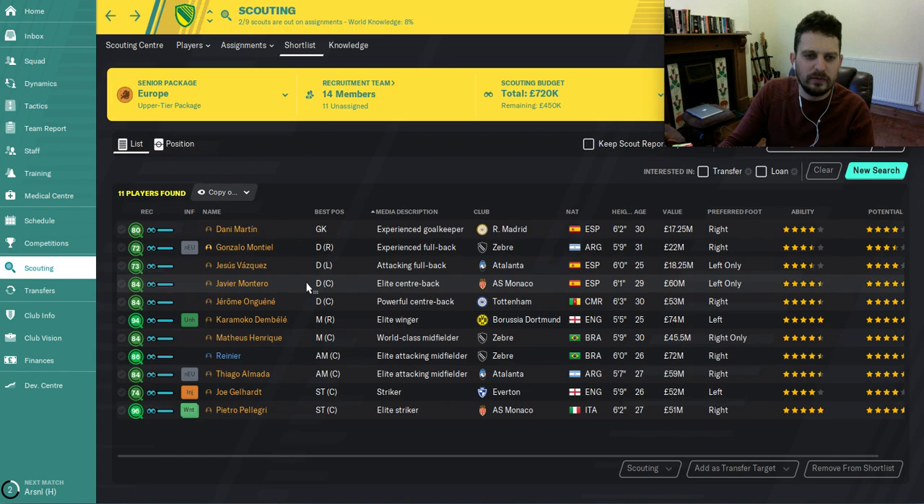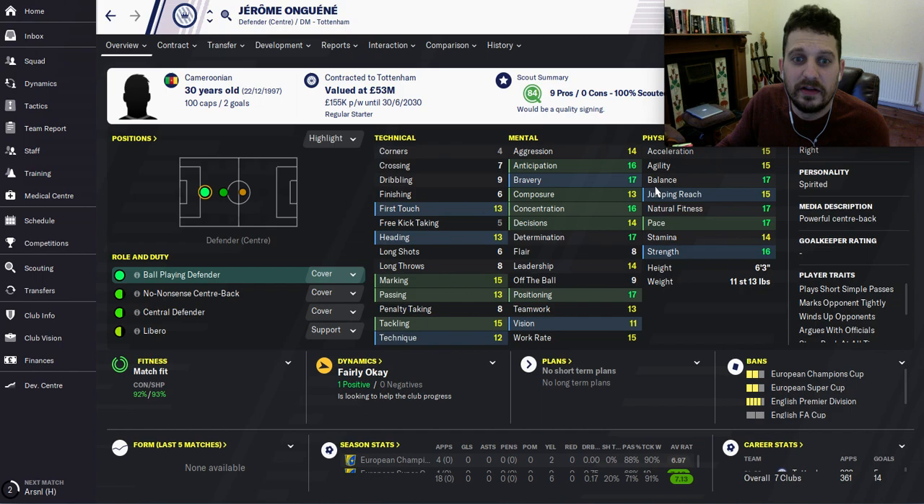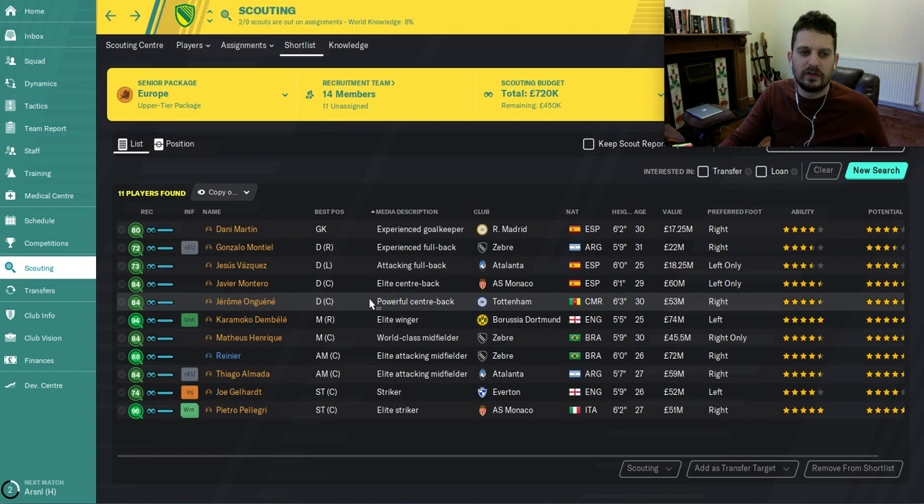If you need a center back straight away, maybe don't go for Montero since he'll be out on loan for a season. Instead, check out the Danish guy AJ from Celtic — it'll cost a little more but still under 20 million and he's a really good prospect. Next center back: Jerome Onguini, a powerful center back from Cameroon playing for Tottenham. Dominant physically and mentally, more of a no-nonsense center back technically. You pick him up for 14 million at the start of the game.